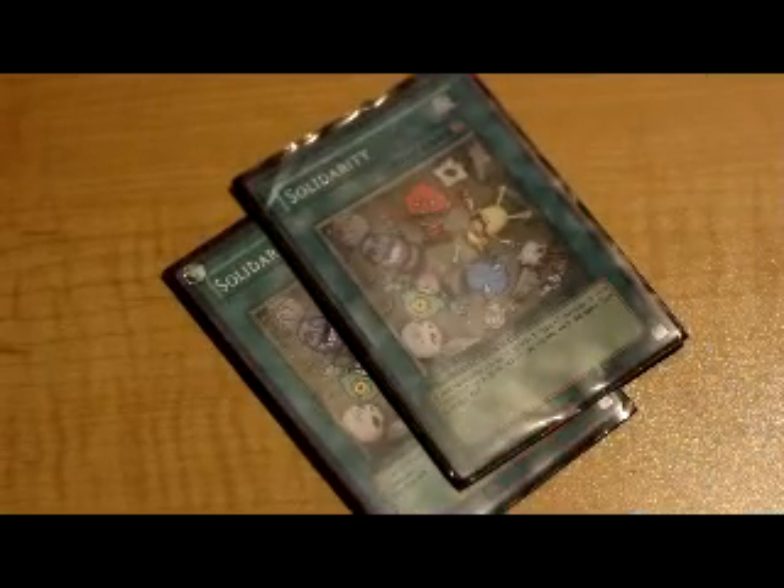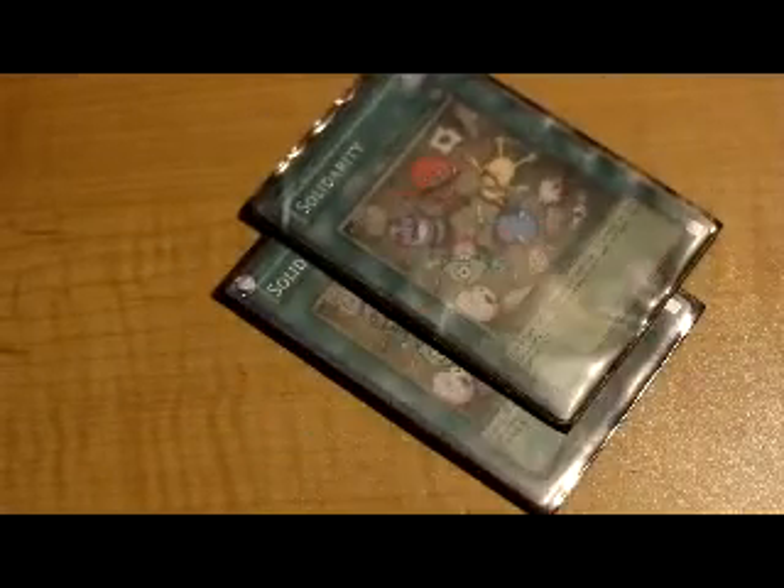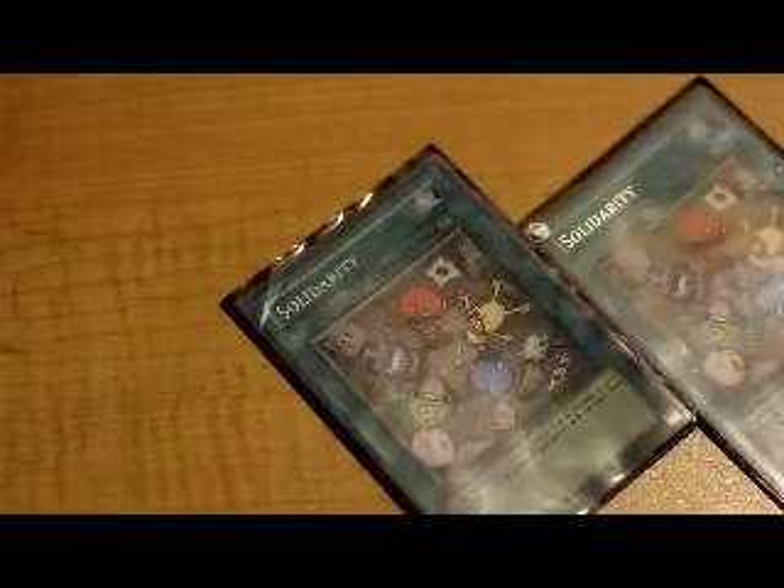Then I run two Solidarity. You always have a Machine-type monster in the graveyard because you're always sending these guys — Fortresses and Forces — to the graveyard, and they're Machine-type. So I'm always going to get +800 ATK on everything, and with two Solidarity that's an extra 1600 on everything, which makes winning so much easier.